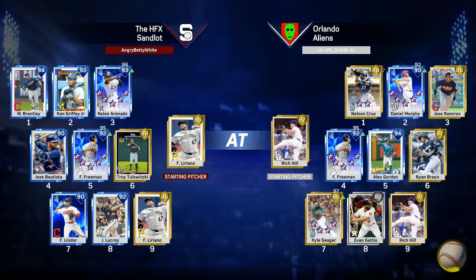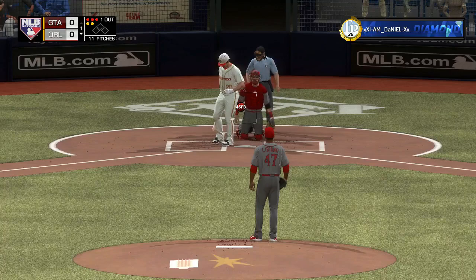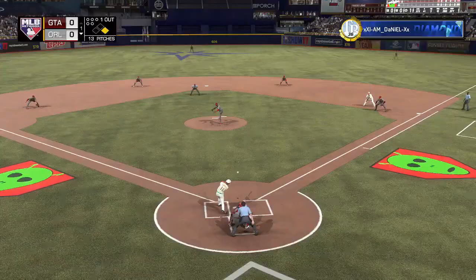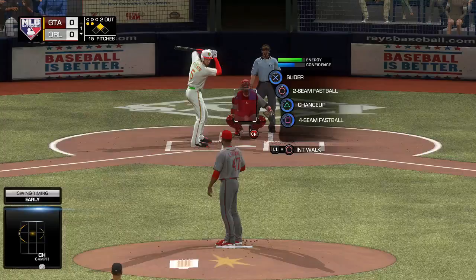Even 80 K's per 9 is not bad, and hits per 9 is 80 as well. So an 86 overall pitcher — I've seen diamond pitchers in this game that are much worse than this Liriano. I was hoping to get a good performance out of him and I'll probably leave him in the rotation for a good amount of time, unless he struggles. I need another lefty in the rotation because I don't really like using Jon Lester or the flashback CC Sabathia.